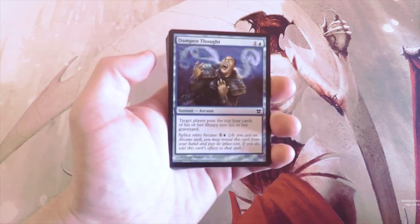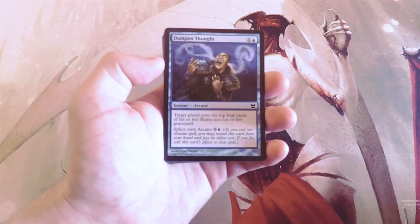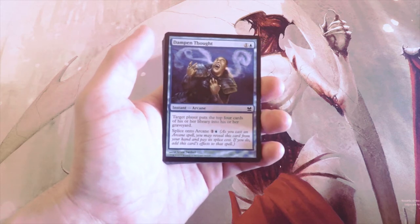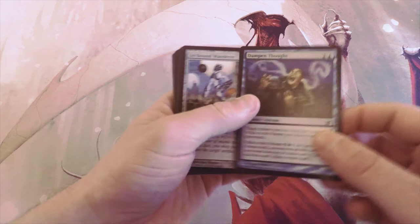Our first card is Dampened Thought, an instant for one and a blue. Target player puts the top four cards of their library into their graveyard, and you can splice it onto Arcane for one and a blue. Not a first-pickable card in my mind at all.